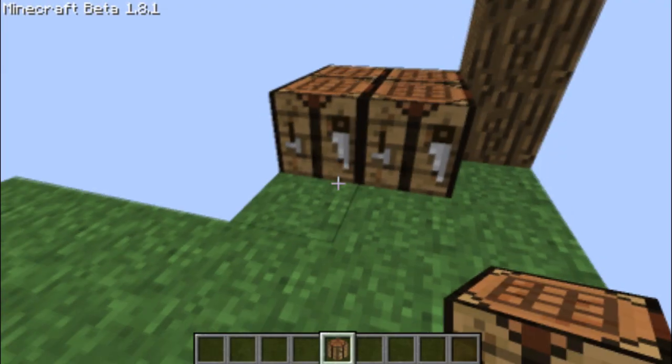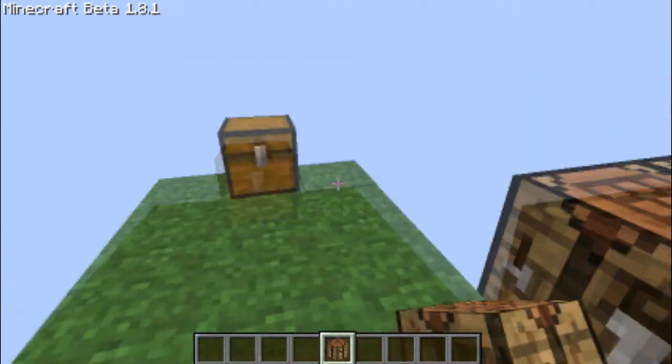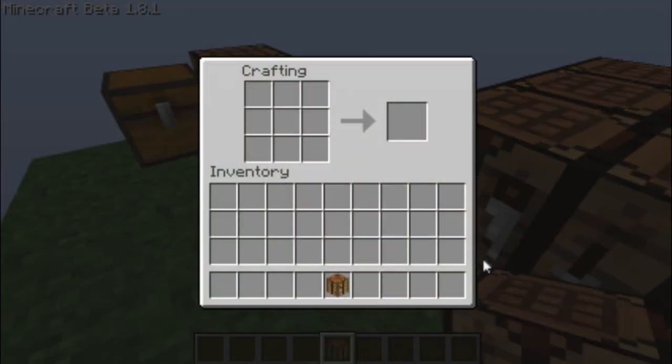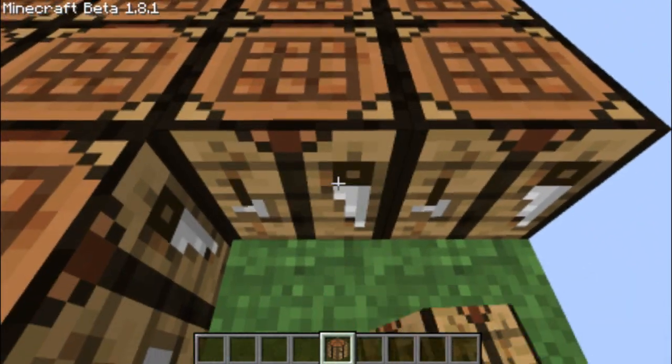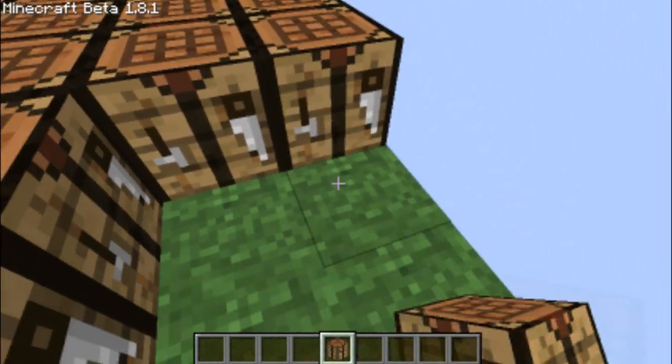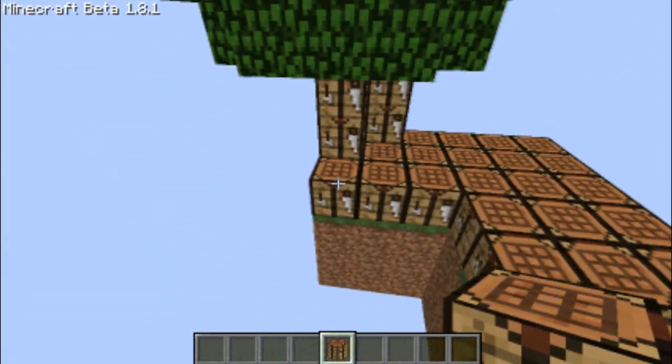And that's pretty much all you have to do. So if you want to be a little troublemaker and mess with someone's world, just go into creative mode, fly around, and build your farm and everything.